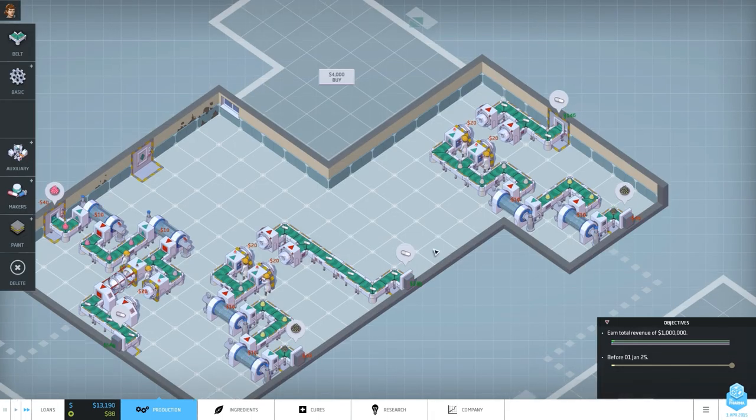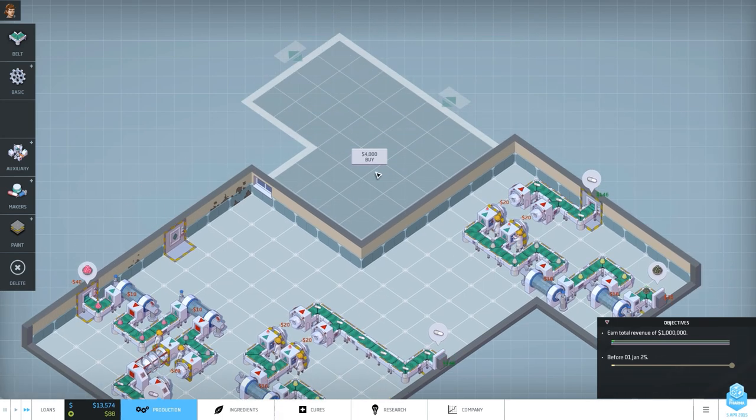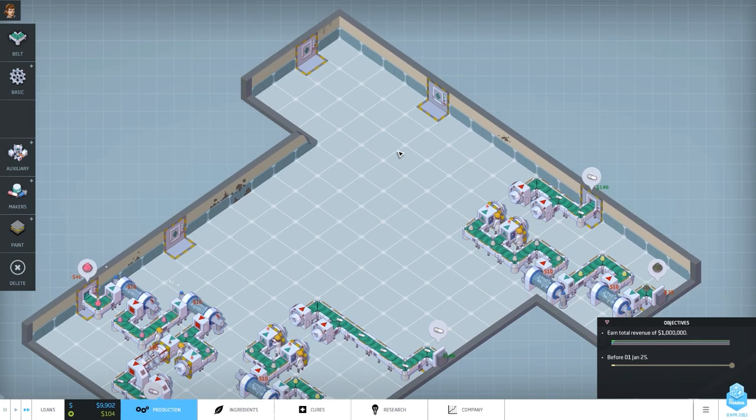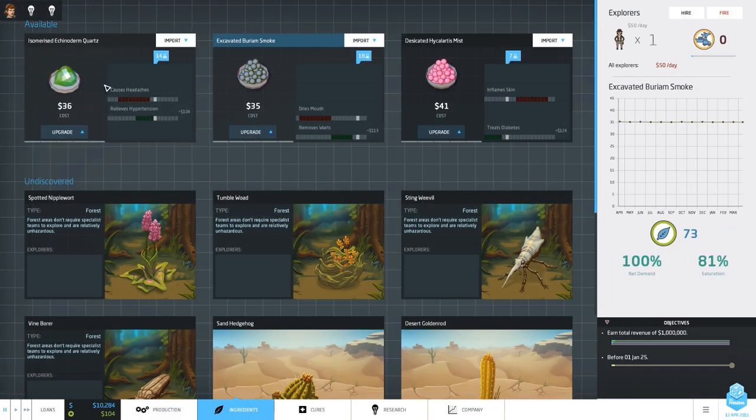Let's return to our production line. We might be able to set up a more complicated production line here. A new ingredient was discovered - we also got two new research options. Let's look at the new ingredient. Pretty easy to make - the active range for side effects is 4 to 12, and this one is 9 to 13, and it's currently at 14. That means we only need to decrease it once to have something working.